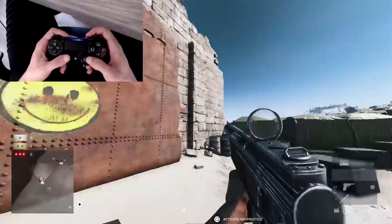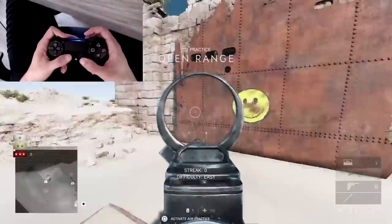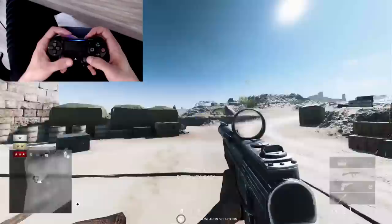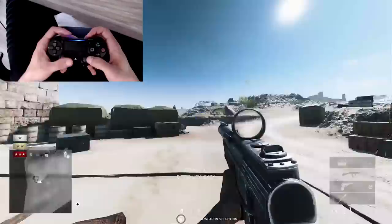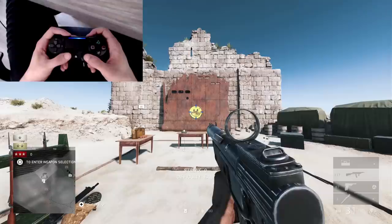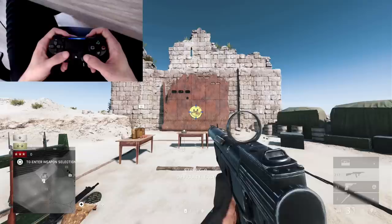If you turn ADS FOV off, you will zoom in way more but there's also less vision around you. You can scope in further, so it's probably easier to be accurate at range. But what this also means is that your visual recoil will be a lot worse. If you have it on, visual recoil will look less, but it's also harder to see enemies from longer range. So it has its pros and cons, but often it looks like players using that setting have less recoil — but it's mainly just visual recoil. I mostly use it on when I'm using automatic guns.